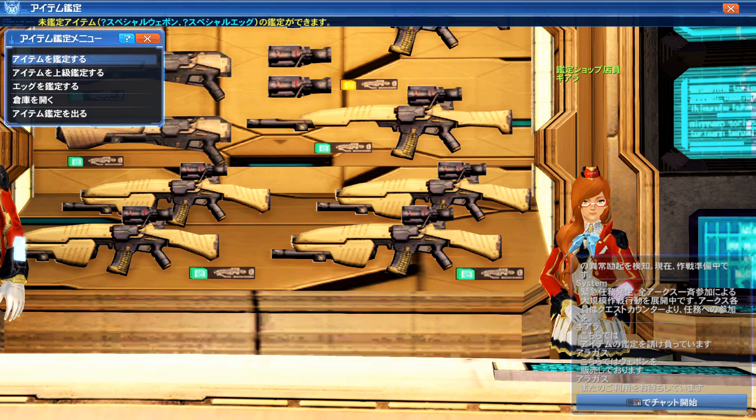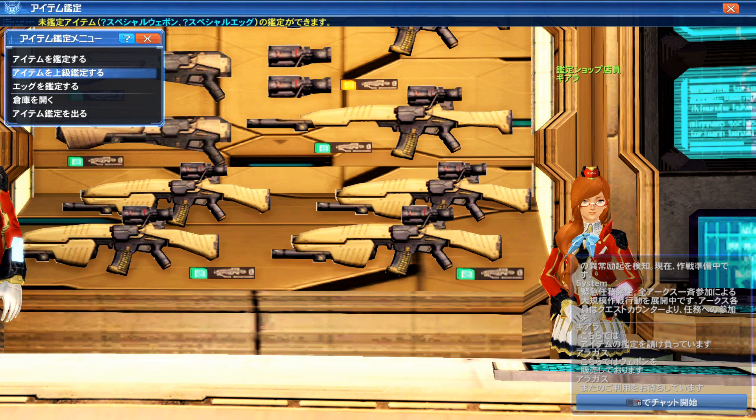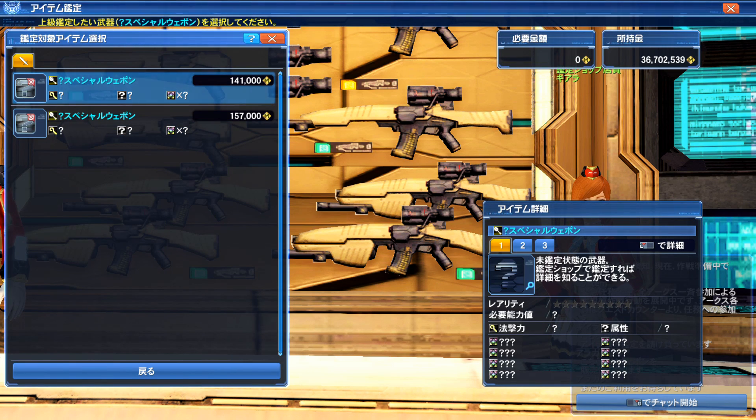Just like weapons and armor, you will find unidentified eggs for Summoner and they're treated pretty much the same way. More than likely you're going to use regular identify, because high-grade identify is very expensive. I would only suggest doing that if you get a very high rarity roll and can afford it. The regular is about 2-3K on these weapons, but up here it's a hundred K.